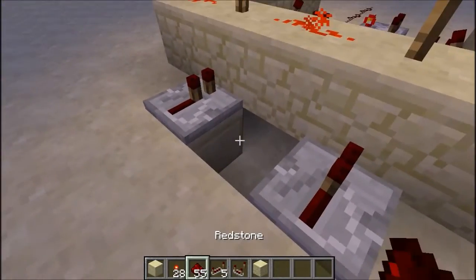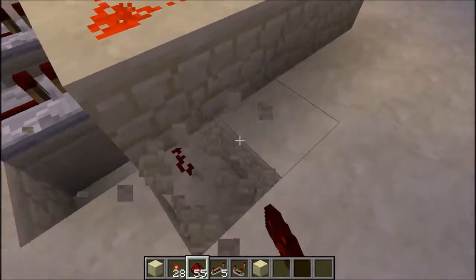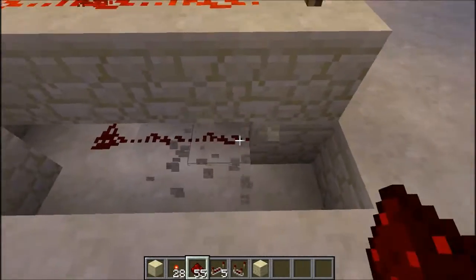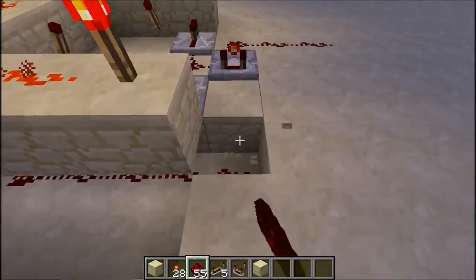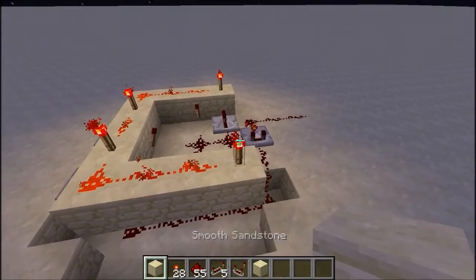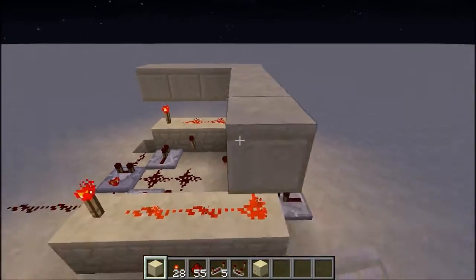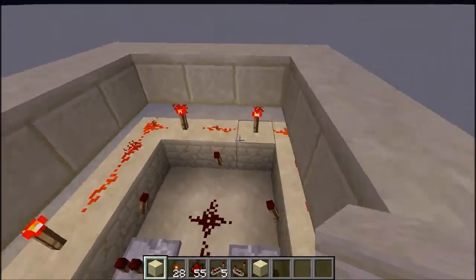This is one of the inputs and we can detect to see if it's on by just running a wire underneath them, which is pretty cool. And that of course will lead out into this thing. We also want to test to see if all of them are on, because if all of them are on, the output will be on. And for that, we just put a big thing over the top.